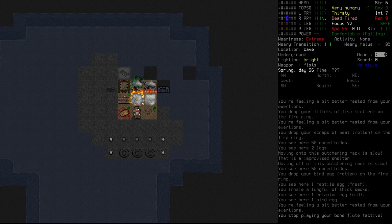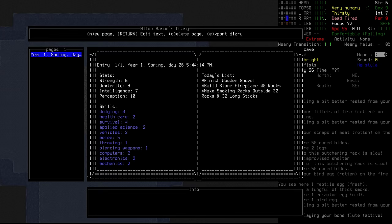In between episodes, I discovered a new feature — a diary, which has probably been in Cataclysm for a while. It's unbound by default, so you need to go into the keybinding menu and bind it. I've got it bound to F1. It saves a little snapshot in time and shows exactly where you wrote it. I decided this would be the best way to keep track of things in game — what Hilma is wanting to achieve.